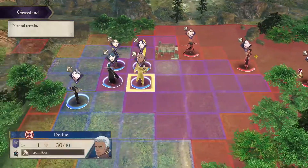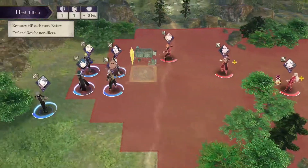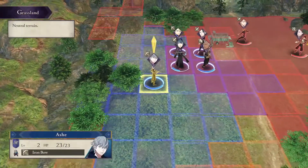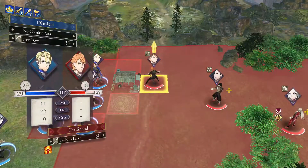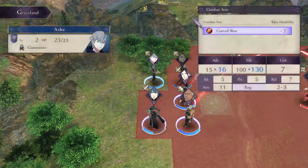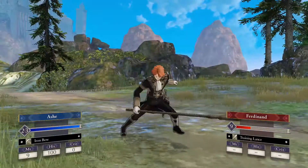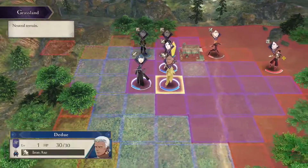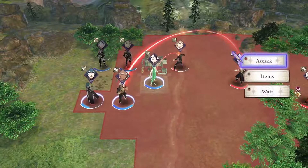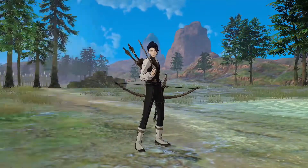I'm pretty sure Dedue gets hit like a truck by Hubert here — Hubert sadly being locked to Edelgard's team, we can't use our favorite little non-female dark mage. Let's go ahead and shoot Ferdinand with a bow and use our combat art — Curve Shot. This combat art I found to be amazing in maddening mode; I used it extensively on Ignatz — just not taking counter attacks is extremely helpful. It kind of reminds me of the archer class in Awakening where they kind of benefit on higher difficulties because they don't have to take counters.